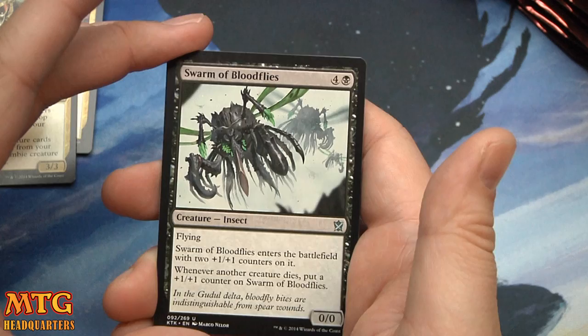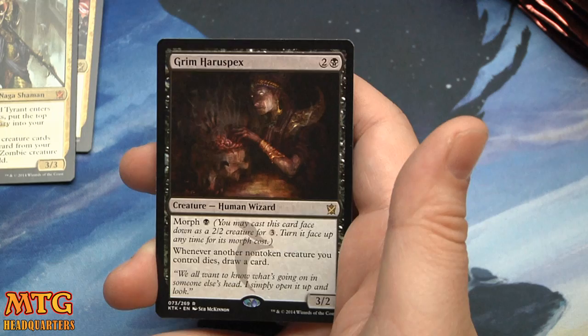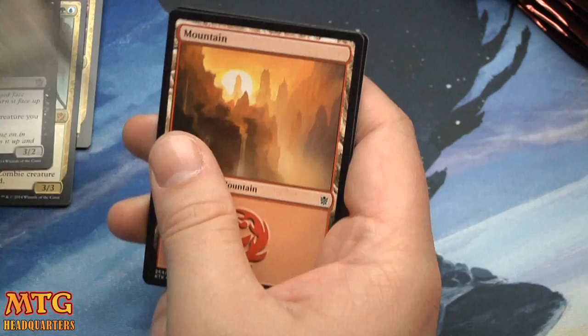Swarm of Bloodflies — this card is pretty fun. High Sentinels of Arashin, Sultai Soothsayer, and Grim Haruspex — three mana, three-two with Morph. Whenever another non-token creature you control dies, draw a card. And a foil Savage Punch — somebody will want that card.